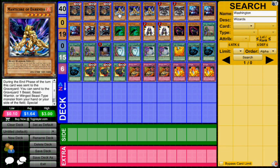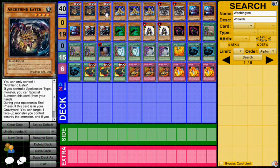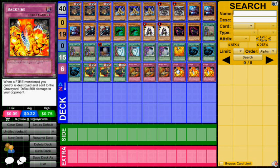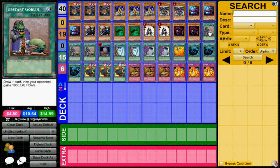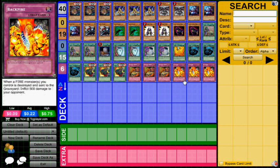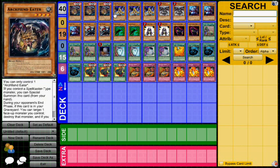Manticore will kick in, and you can send Archfiend Eater to the graveyard to summon Manticore, then re-summon Archfiend Eater off Manticore, and just repeat that loop over and over again. You do the loop 16 times — that's 8,000 damage. You might need to do it a couple more times if you played Upstart during the duel, but it really doesn't matter because this is 100% an infinite loop. You can do 8,000, you can do 50,000 if you feel like it — your opponent is going to lose either way if they can't get rid of either one of these two monsters or Backfire.